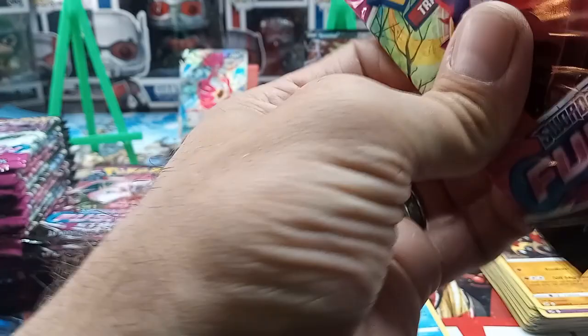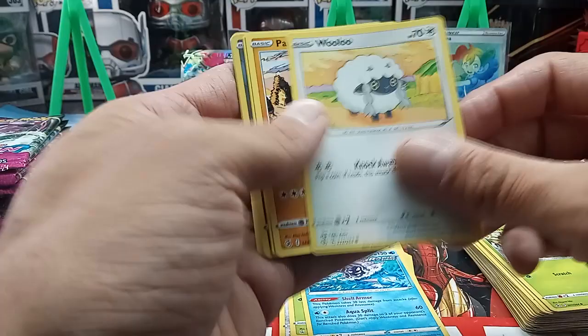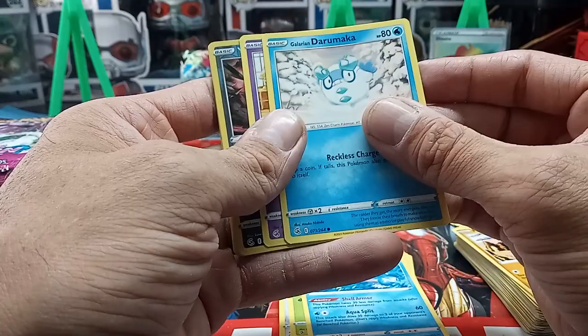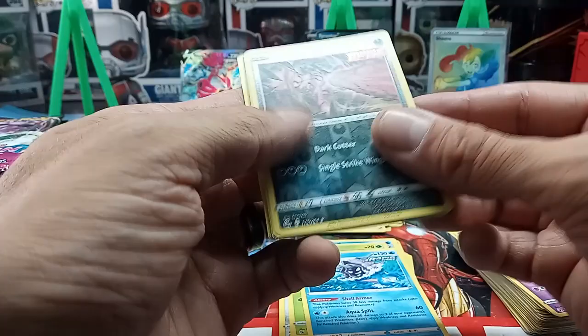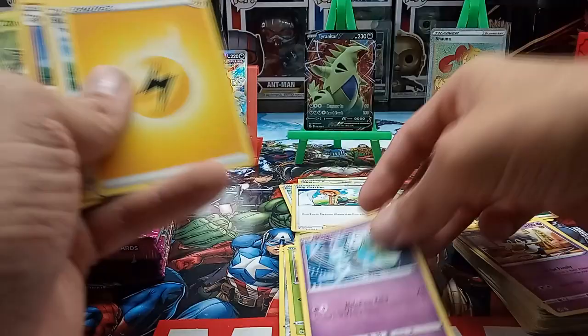Some of them have animated pictures, some have realistic-looking pictures, some look like they've been hand drawn. That right there looks like a cartoon — artist drawn — and then you got ones that just look like pictures. That's a Galarian Indeedy. We got a reverse holo of a Beldo Single Strike — we'll check that. Energy, Schoolboy, Primeape, and a Zarude.